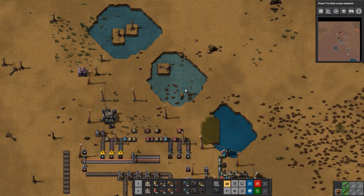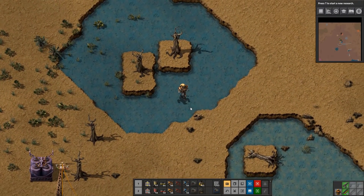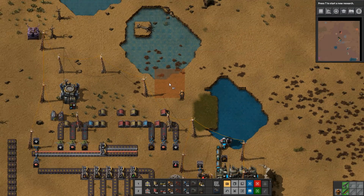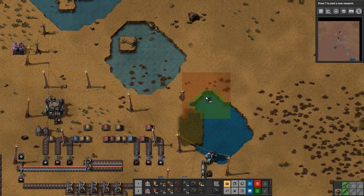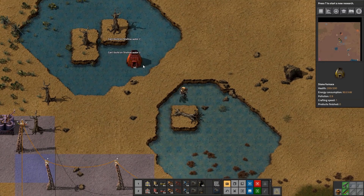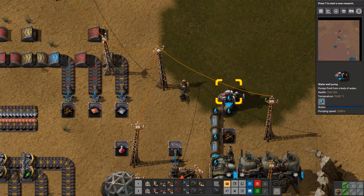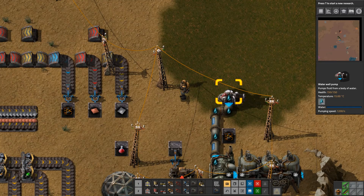There are two new water types — these are not in the default vanilla game; they're hidden behind the map editor — that allow you to walk through the water, and they have a slight green tinge. These are locked behind the map editor so you won't find them in anything but a custom game. The other change is robots can now landfill in lakes without an issue, but you can't build on shallow water.